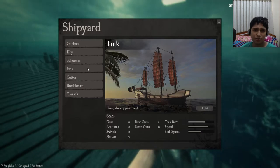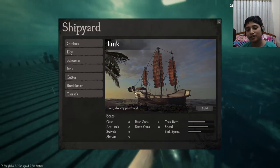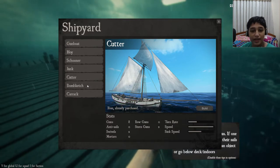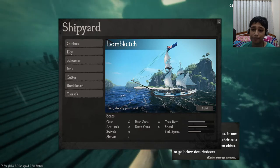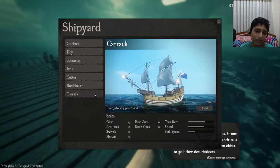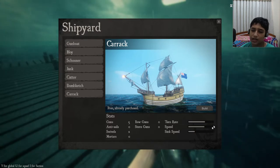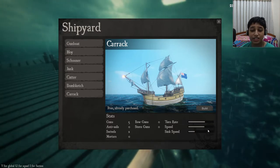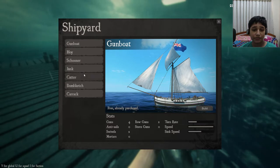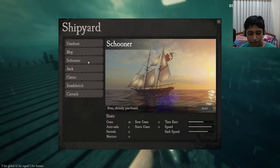Then we have the junk, which I use most of the time — it's one of my favorite ships. I mean look at the design of it; you have this overhead for the captain. Then we have the cutter, which is just like the hoi in a different way. We have the bomb ship with one mortar — again the disadvantage of too many sails and less speed, so I don't like that much. The karak is pretty good: five guns on each side, moderate sail and turn rate speed. Sink speed is quite less because it's a tall ship, which is an advantage. My favorites on the small ones are the junk and the schooner.